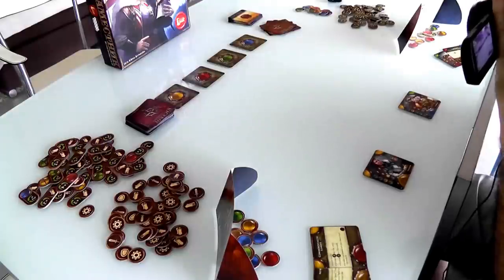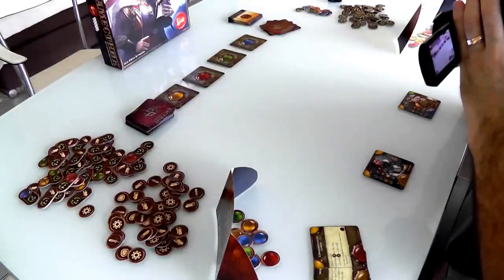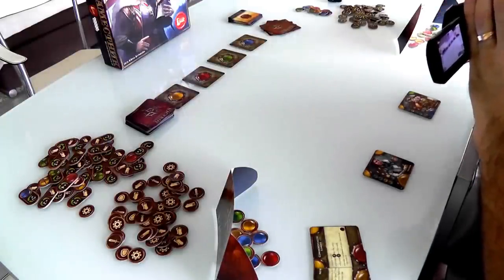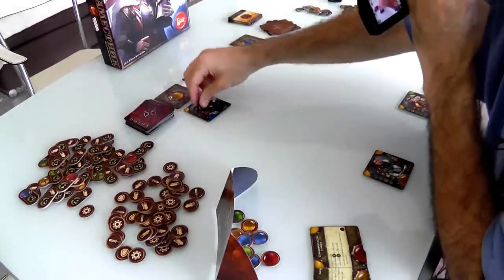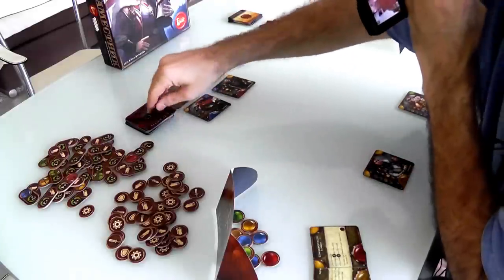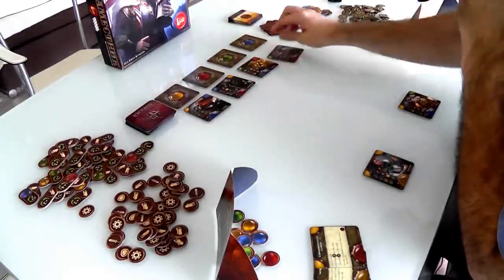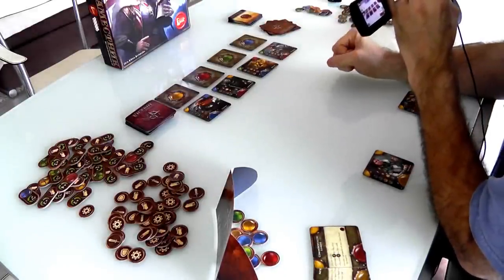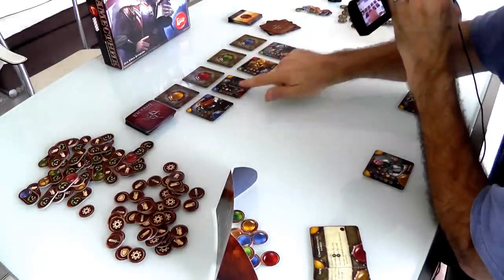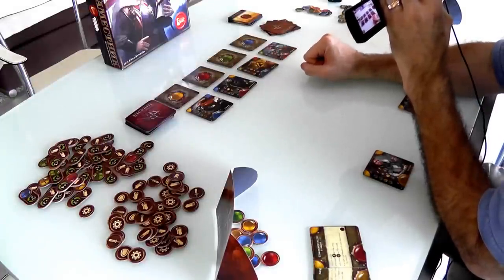Now, every round — I believe there are 12 rounds over the course of the game, so you can think of it as 12 months, 1 year — every round we put out 4 new characters in the display: the Colonel, the Swordsman, the Brewer, and the Helmsman. And now we engage in an auction — a simultaneous bid auction to see if we can get these characters.